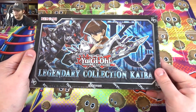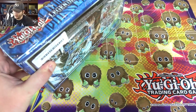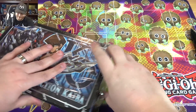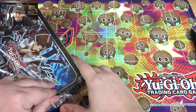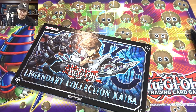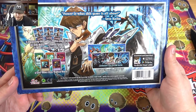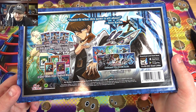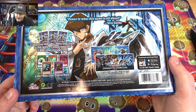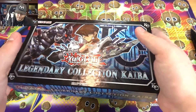Legendary Collection Kaiba — let's open this up and see what we can get. This was literally just on top of the laundry, clean and everything, and I was like hey, I'll just wear this. I'm telling you, it's fate. These Legendary Collections are awesome — I do wish we would get more in the future. Here's the front, and here's the back: you get three booster packs, everything in the booster packs is holographic, four secret rares, six ultra rares — Ash Blossom is one of the ultra rares — plus a promo pack and a game board.